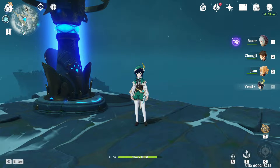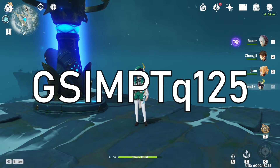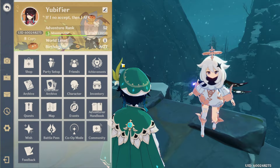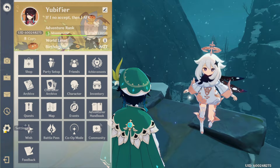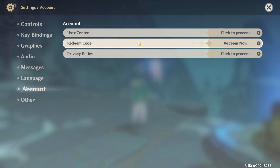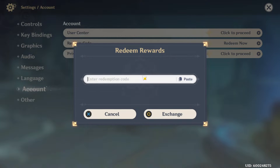Hey, what's up you guys, it's Ubifire. I got a new code for you guys, it's on the screen right now. All you gotta do is go into your game, go to your main menu, go to your settings, go to your accounts, and after that all you gotta do is click redeem code and enter the code in.